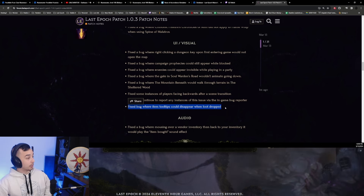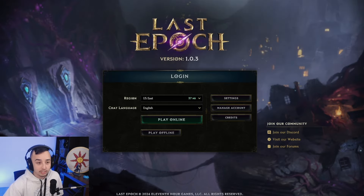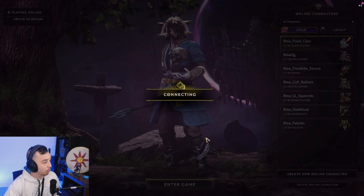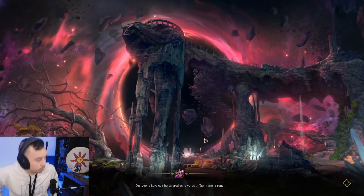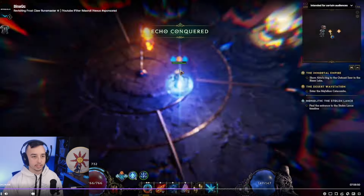Fixed a bug where item tooltips would disappear when loot dropped. Is this real? We need to do one map to test this. Okay, let's see.